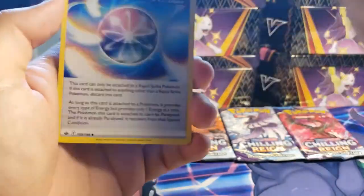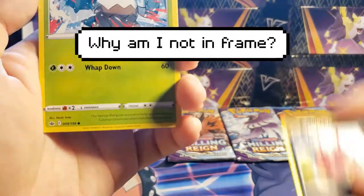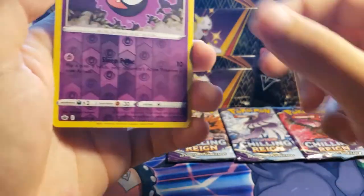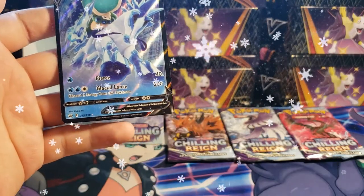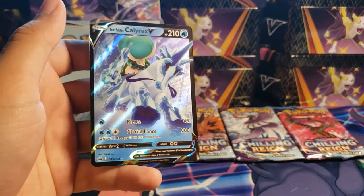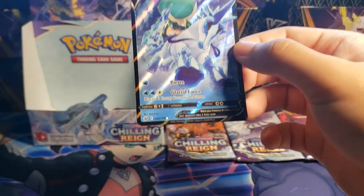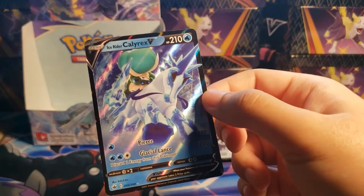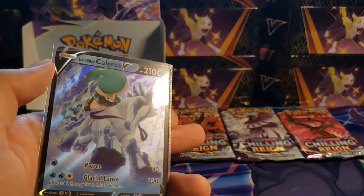Fighting Energy, Fire Resistant Gloves, Abomasnow, Spiral Energy, Aron, Snow Runt, Venipede, Snorlax, Galarian Slowpoke, Ghastly reverse. Okay, I see you — Ice Rider Calyrex V! If you guys watched my Chilling Reign ETB opening, I pulled the Ice Rider Calyrex VMAX. So this is awesome. I still think in those three packs we have two more hits — counting it right now.